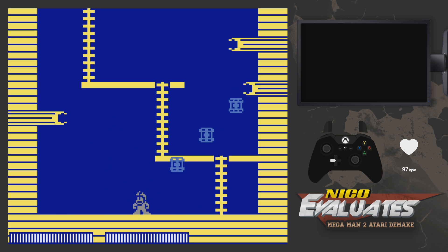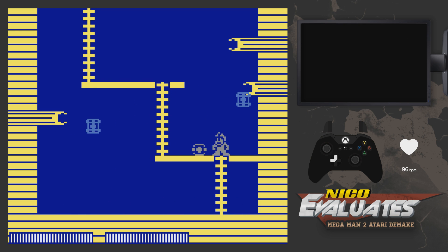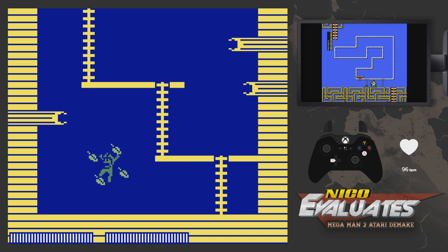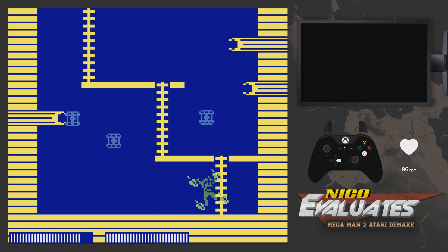A bad weapon should always deal damage to almost every enemy in the game — that's just common sense. The bubble lead actually kills tellies. Now — leaf shield does not fly off when you move. Holy shit, right? It's like a skull barrier. They fixed the leaf shield. And you can shoot it off by pressing B. Why was this not in the original game? This is fantastic.